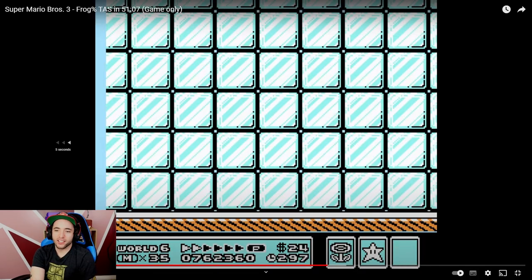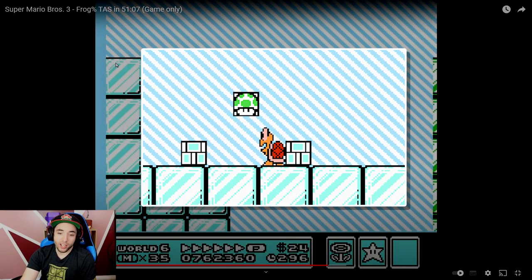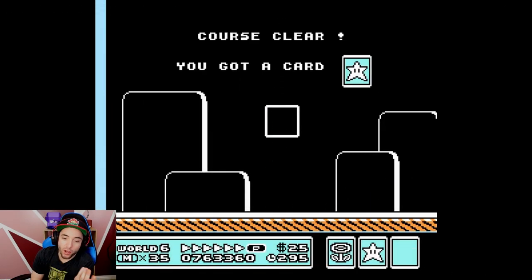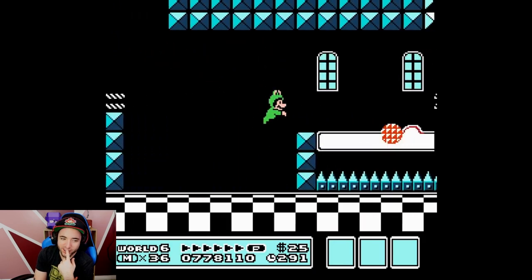You could run into the Koopa while it's up there and you won't take damage, but you also can't stomp on it or grab it. It's there but it's not there — Schrödinger's Koopa.